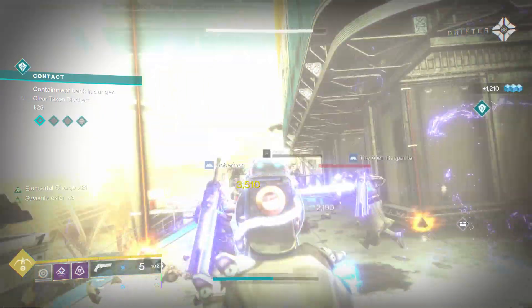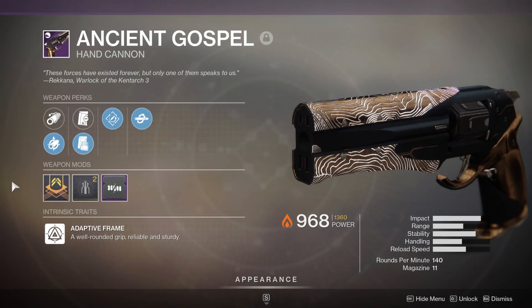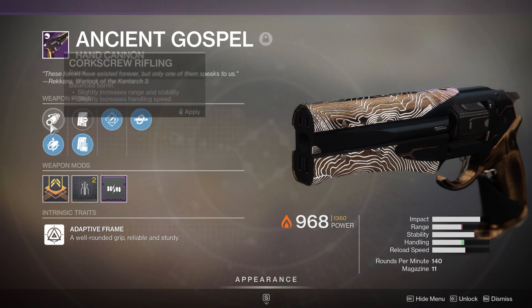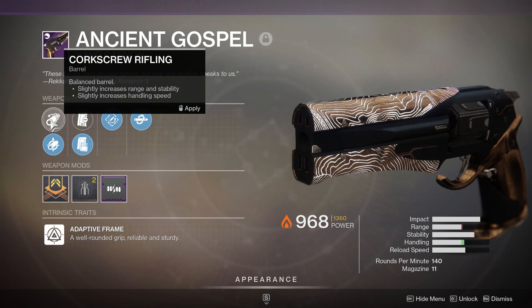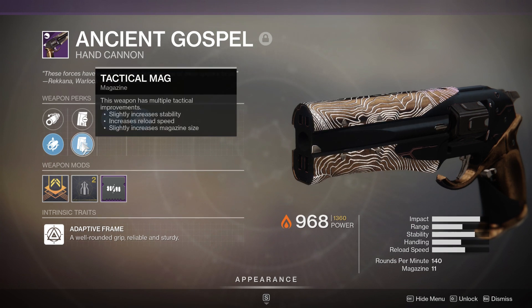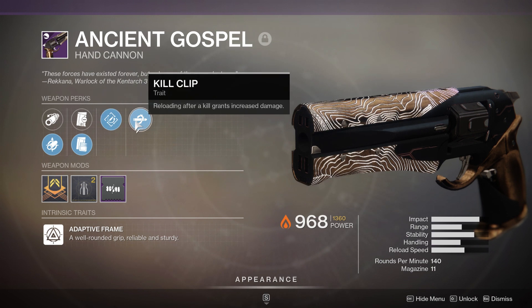It's time to move on to our number three slot, and that goes to the Ancient Gospel. This comes from the Garden of Salvation raid. Although it's an older activity, all of the loot from it are dropping with an infusion cap as if they dropped from literally this current season, Season of Arrival. So this will last a very, very long time. I would say it's kind of tied with the Nation of Beasts from the Last Wish Raid, which also has the same infusion cap.